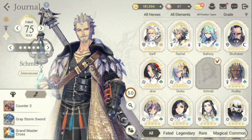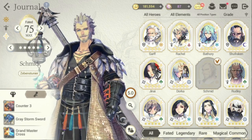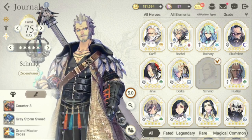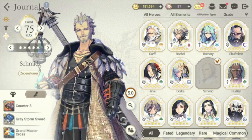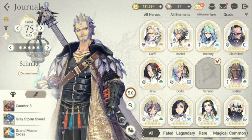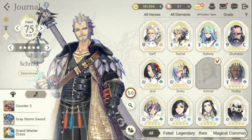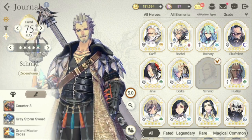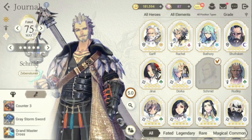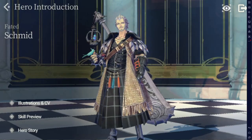For synergy with other heroes, Schmidt pairs well with fast, high-attack heroes that take their turns quickly and deal lots of damage, because of the turn reset from Prey. He also pairs well with Jenai, because Jenai provides increased attack speed, gives mana to the back row similar to Schmidt, and decreases enemy speed. Both Schmidt and Jenai can play off each other well in PVP and PVE content.